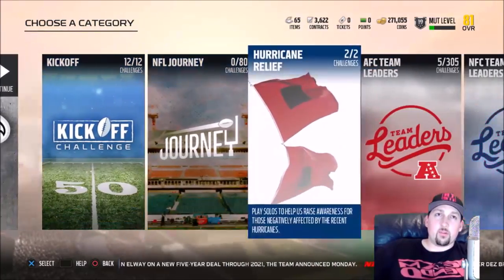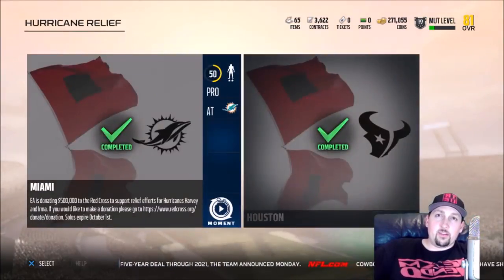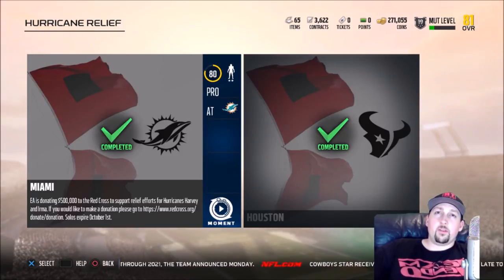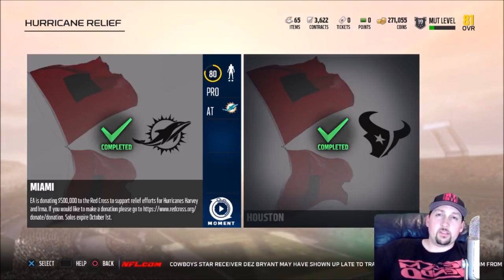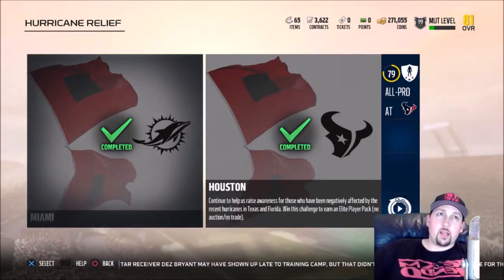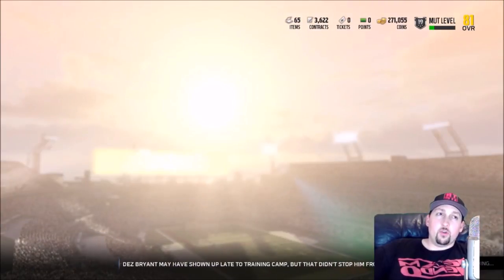A thousand coins is basically nothing — sometimes one of these solos is worth that much. But I went in and did it anyway. The solos themselves are actually a little bit lengthy; you're typically down in the fourth quarter, but nothing too serious. They're making a donation of half a million dollars to the Red Cross and encouraging you to donate at redcross.org. The solo expires October 1st.